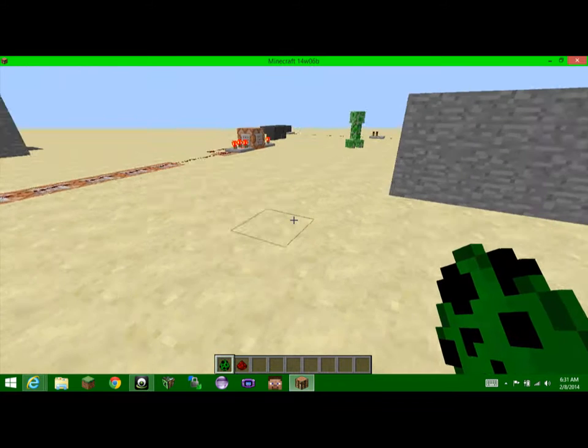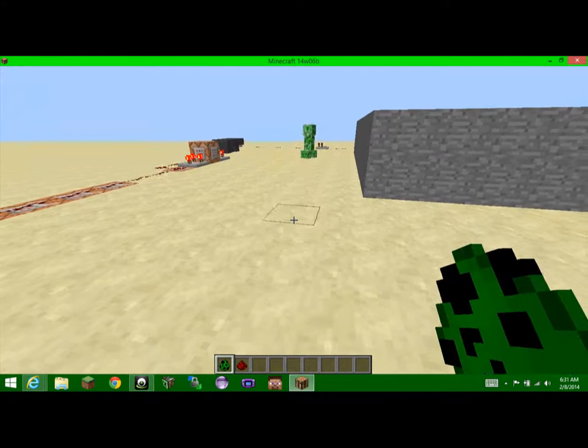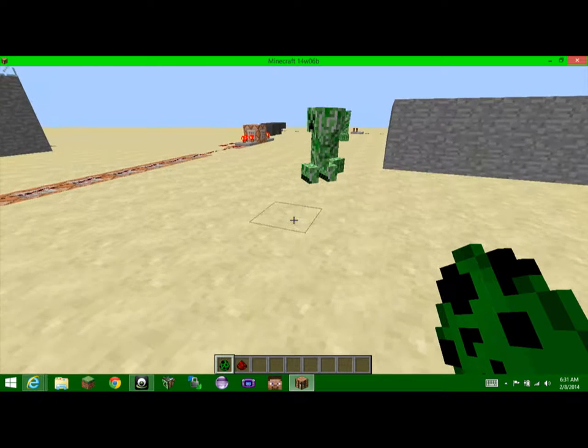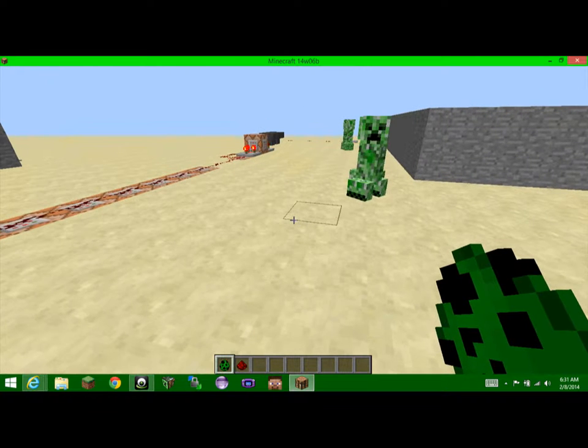If you heard that thunder sound, that means the first creeper has spawned in your world. If I spawn a few more — that popping sound means that there is a dangerous amount of creepers, and it keeps going.